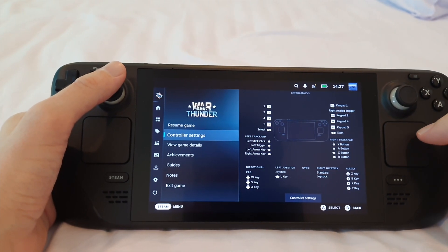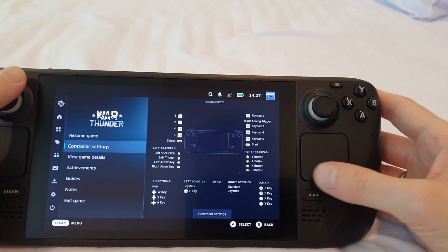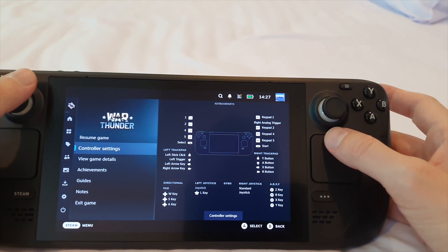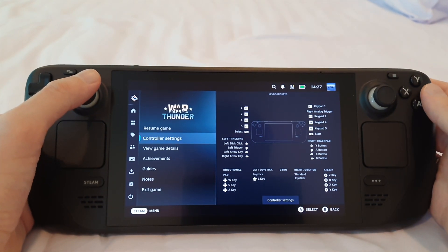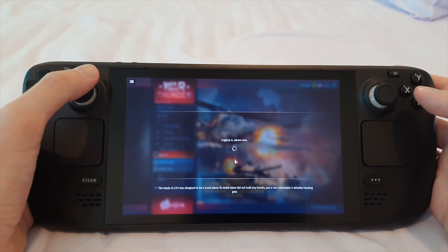The only thing with this is it can be a little unclear — A, B, X, and Y are on the trackpad now, but A is here, B is here, X is here, and Y is here. If I ever forget, I can just look up at the layout and see how they're oriented. With that done, we can try to get some gameplay.